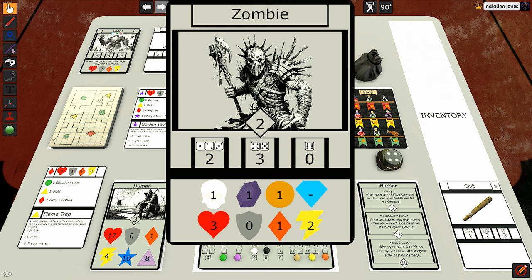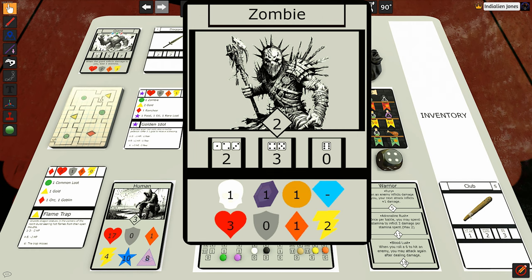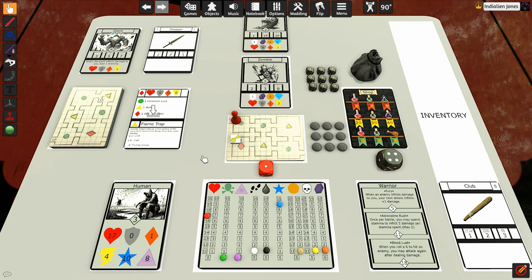We've killed the zombie. He drops one XP, one soul fragment, and one gold — we'll get one of each on our tracker. He drops no loot; there's a little line through the blue diamond symbol. So we take down the zombie, and that's all that's in that room. We'll move into the next room.